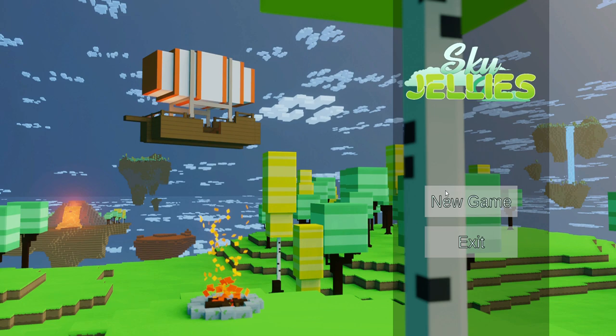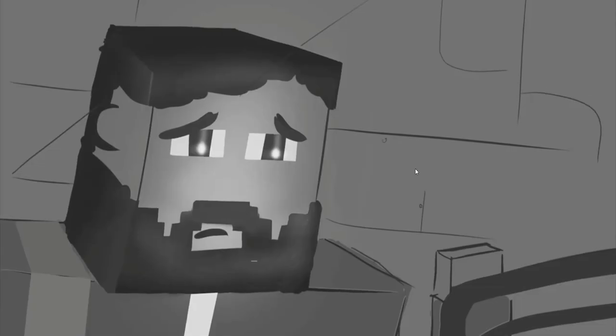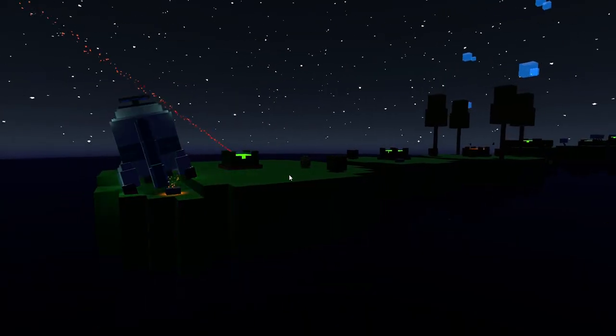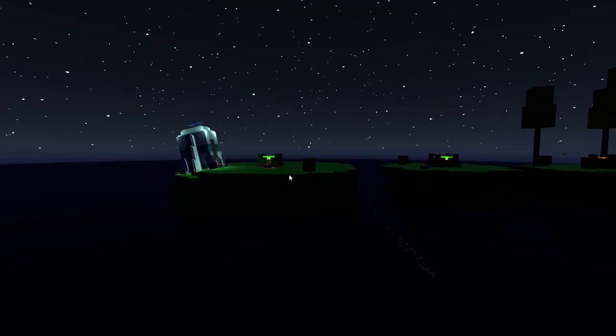I'm here to playtest Sky Jellies and to go over some of the glitches that I found, giving suggestions on how to potentially fix them. We start a new game and go to the cutscene — I didn't see many problems with this. None of the cutscenes in the beginning ever gave me any trouble; I don't think there's any consistent glitch with any of that.